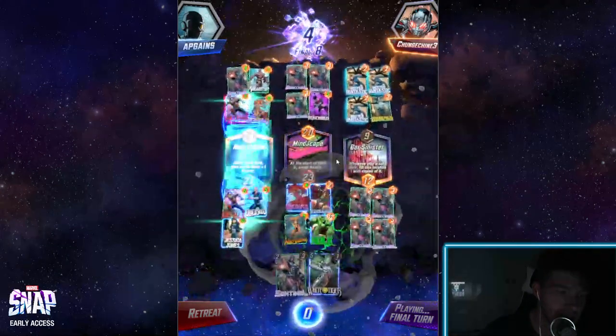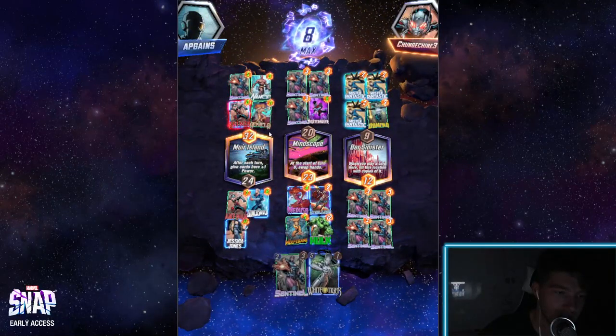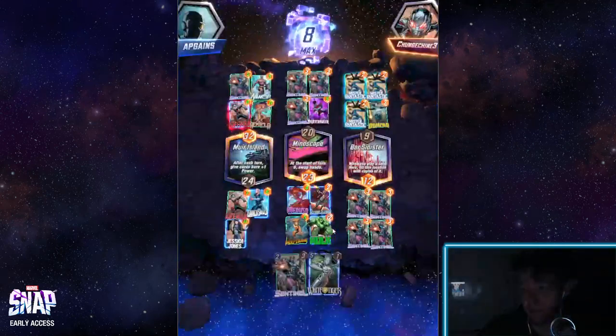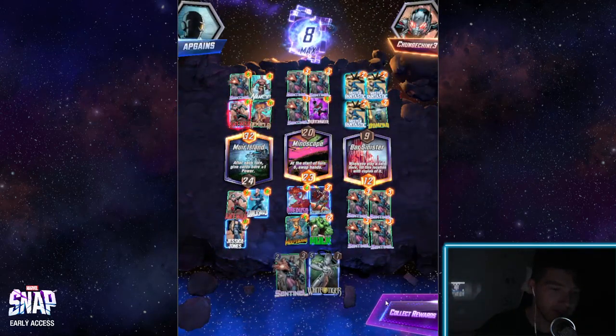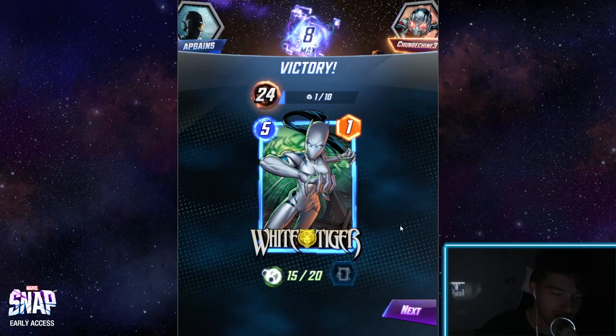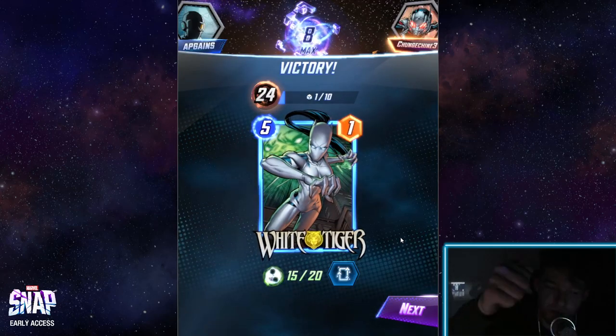Bada bing, bada boom — psych, he won that zone but I won these two zones. I guess I'm an idiot, but he's an even bigger idiot, so we won. Then you collect rewards and can upgrade characters, but don't bother too much with that. Now you know how to play — from the worst player in the game.